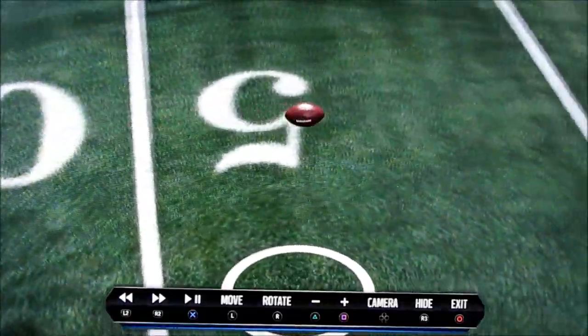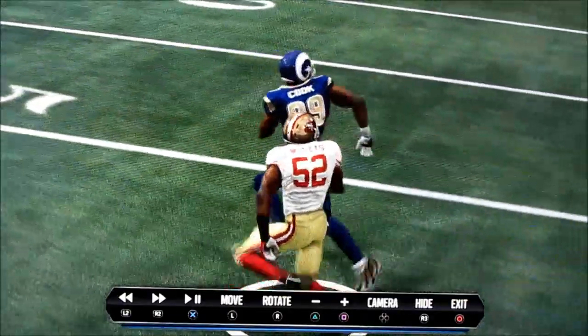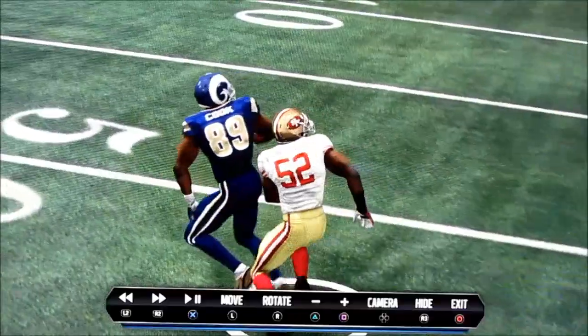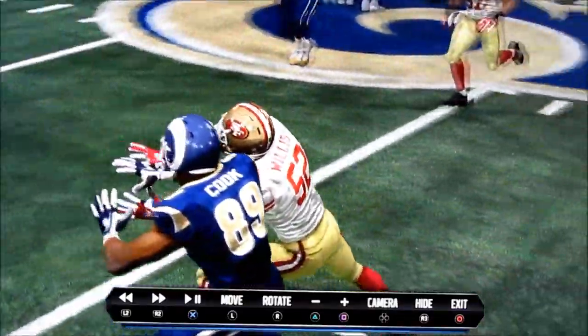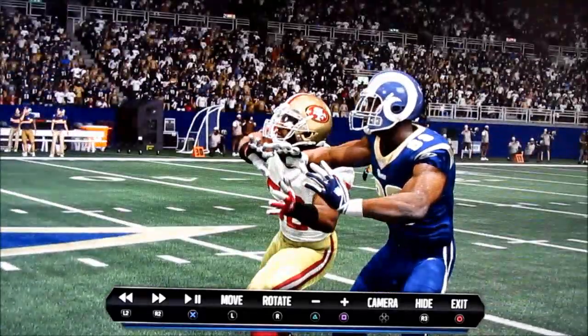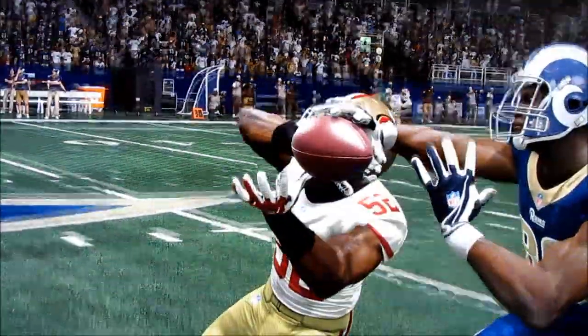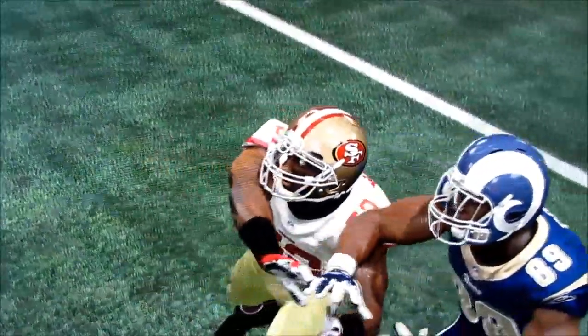I'm throwing to Jared Cook here and I realize I've got Patrick Willis coming across. I'm almost okay with the fact that Willis is able to undercut this route because you've got an elite linebacker on a potentially good tight end who just doesn't have the full skill set to put everything together. But when you look at the way this pass comes in and I'm basically taking it off the hands of Willis — that's where I start to have the problem.